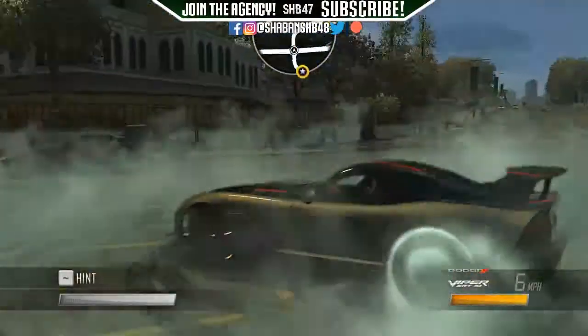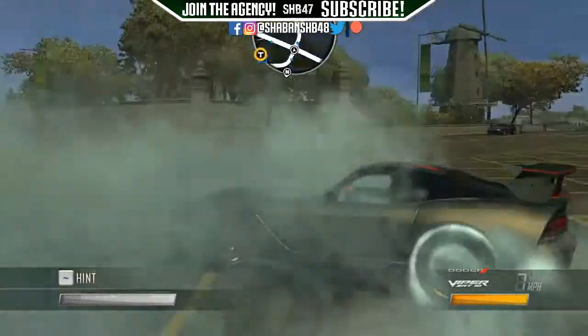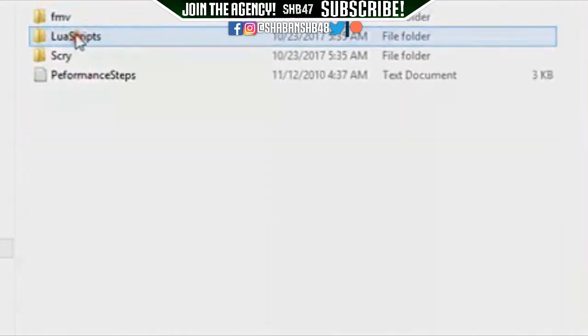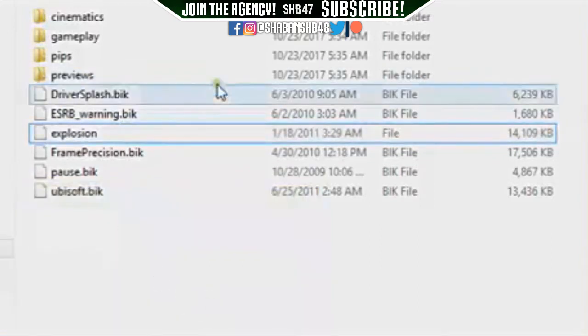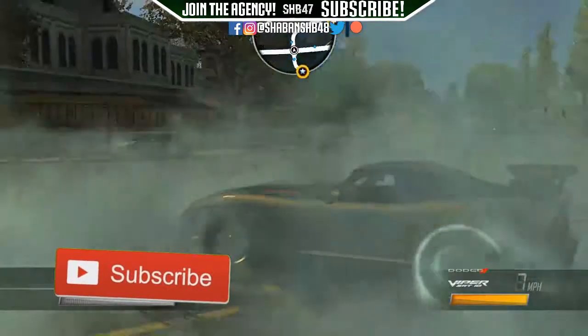So here's how you can fix this issue. You need to go into the Driver: San Francisco game folder and go into this folder, which is shown on the screen. You'll find a file there called explosion.bik. What you need to do is rename that file and remove the .bik part, and that's it — that's literally all you have to do. Now if you go back and load up your Driver: San Francisco, it will work perfectly fine.